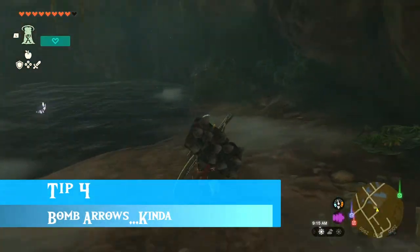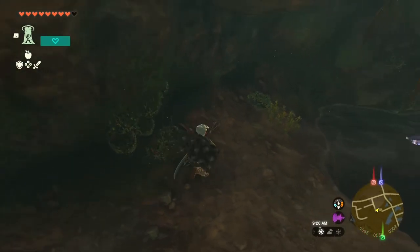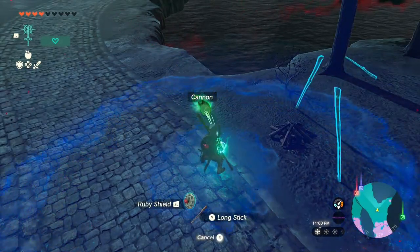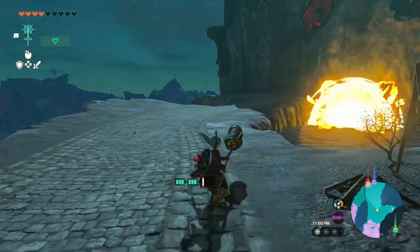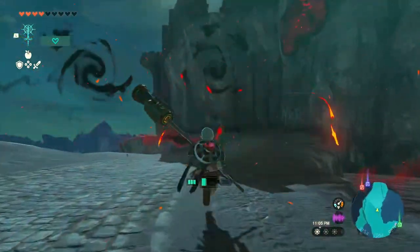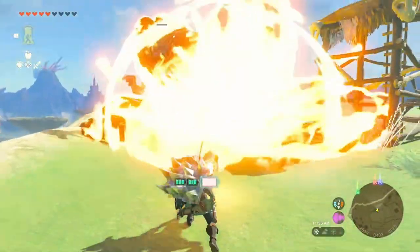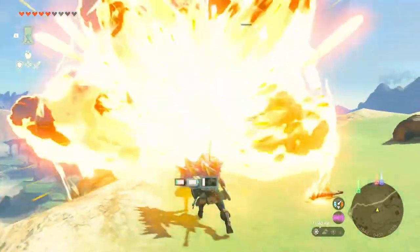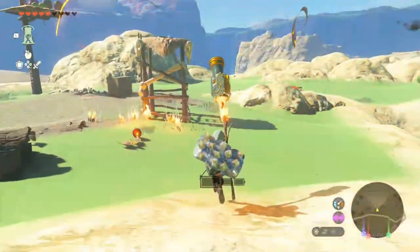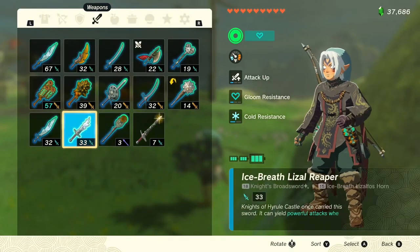Tip number four: if you're constantly running out of bomb arrows, fuse a cannon to a long stick and you have unlimited bomb arrows as long as your batteries are charged. You can shoot bombs over and over again and it will never run out. With a regular bomb arrow you use multiple resources, but with this cannon you're only using battery power, which is replenishable — and when it runs out it just recharges and you can use the weapon again.